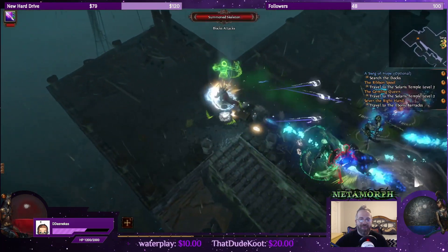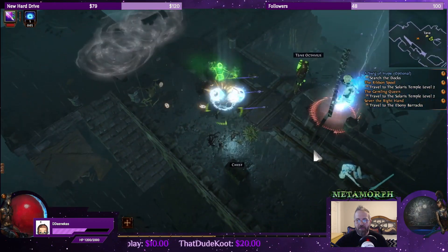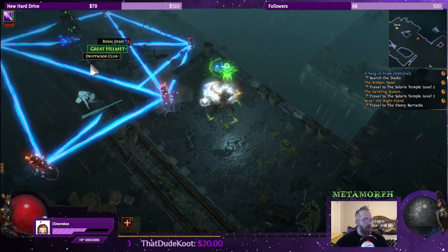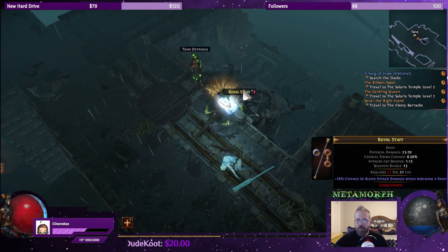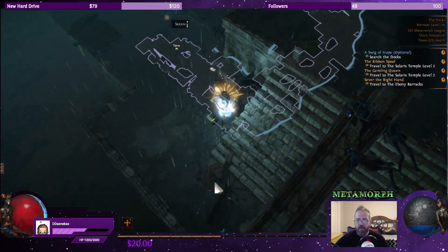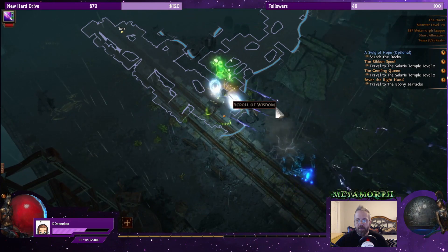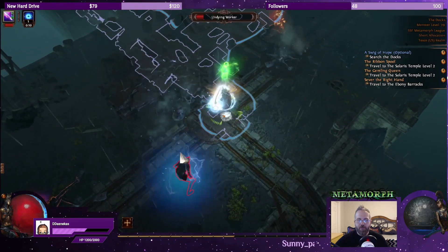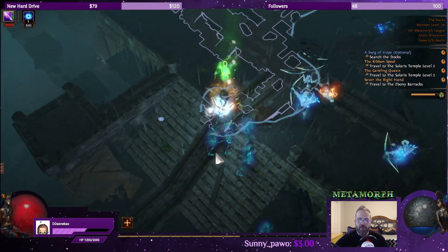Whoa, was not expecting to get shredded. What abilities are you using? That was kind of scary — I wasn't expecting to get melted that quickly. Something hit me, I think it might have been a degen at the same time. That's one thing I am notorious about: getting hit with a bleed and then flasking and trying to run away, but bleeds deal more damage when you're running. So not having an anti-bleed flask and then doing exactly the opposite of what you're supposed to do when hit with a bleed.